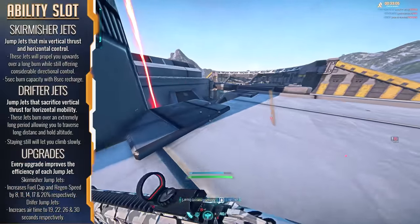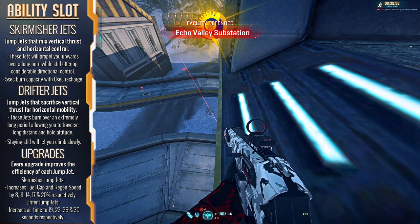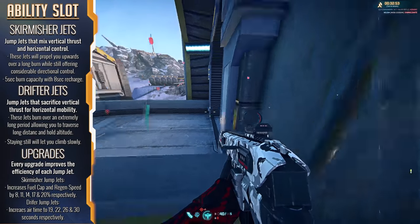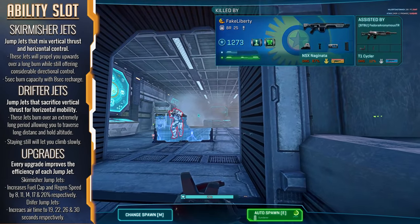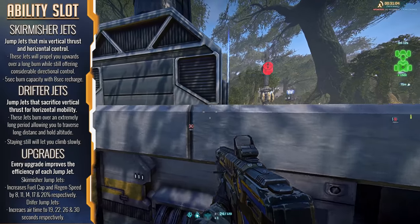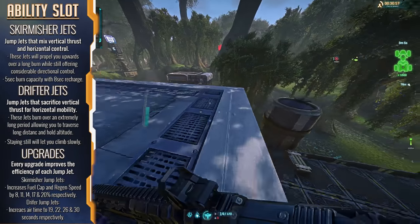Normally I would start with the tool slot, but the Light Assault's bread and butter comes from their ability slot — their Jump Jets — so we're going to start with those. As opposed to having the ability bound to their F key, Light Assault Jump Jets are activated by holding the Jump Key once you're airborne, and you will start flying upward. The Jump Jets come in four variants, and we're going to start with the Skirmisher Jump Jets — the default Jets you unlock when you create your character, and the most universally applicable to the situations you will come across.